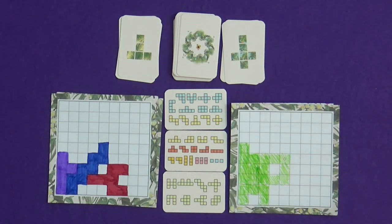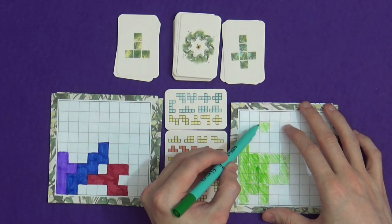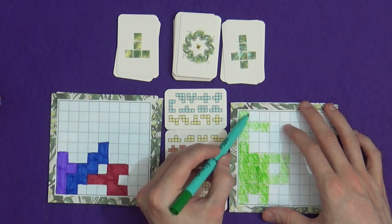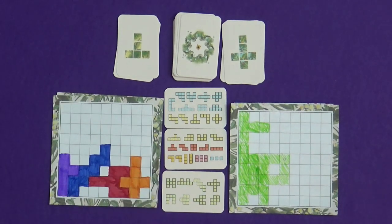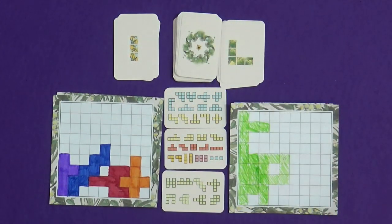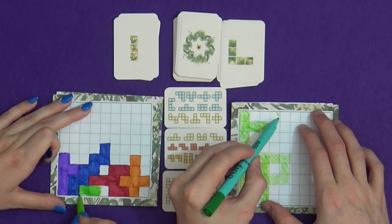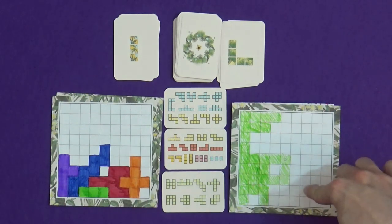We've got this piece now - I don't like this piece. I think I'm going to go for this one and put it up at the top here. I can probably still put some stuff around it. We're on the wrong side really, because I'm left-handed and you're right-handed. Next up, just a straight three there. I think I'm happy with this one - I'll just do this one along the top here.